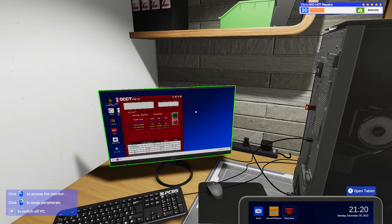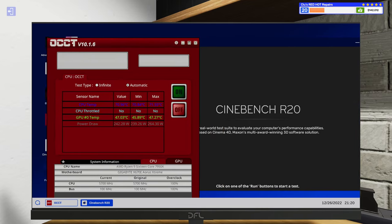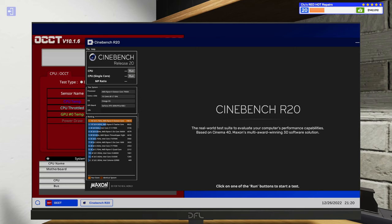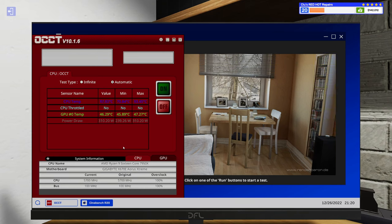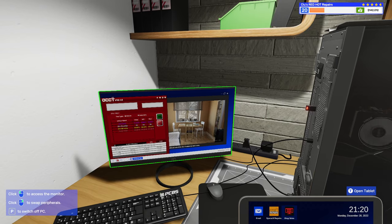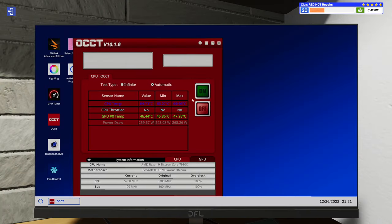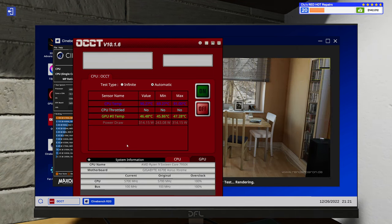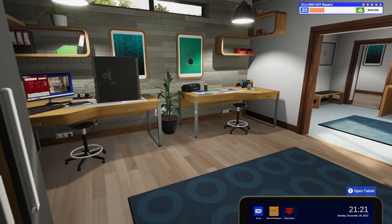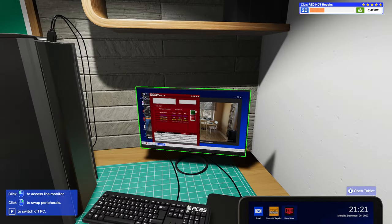What really matters is what it does under load. Let's look at Cinebench and see how it affects CPU temps. Running Cinebench on the Wraith Prism, we got up to 93 degrees — a pretty big increase over our normalized 71 degrees. Let's see how the Ice Giant performs under Cinebench load. We're looking at 91 degrees — so while we were two degrees cooler at idle, we're also about two degrees cooler under load. Interesting.